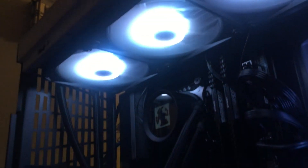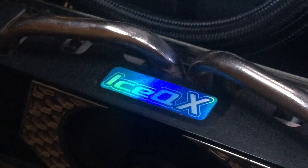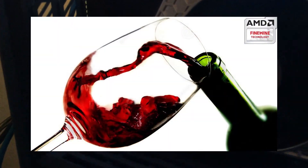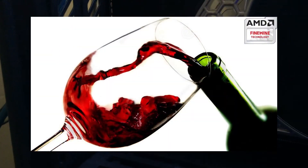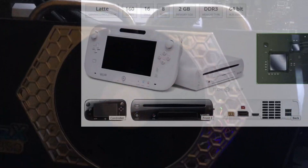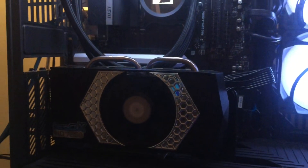AMD was on quite a bit of a winning streak back in mid to late 2012 with its then all-new GCN architecture — an architecture so well made that even today gamers regard it as AMD's fine wine technology. This architecture continued into all three of the big players in the console space, including the PS4, the Xbox One, and even the Wii U. Today we're going to be talking about the HD 7850.